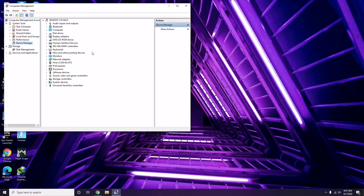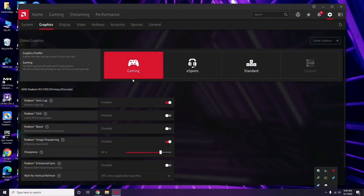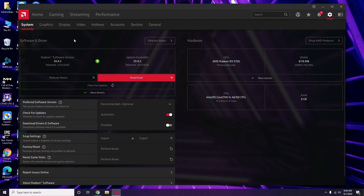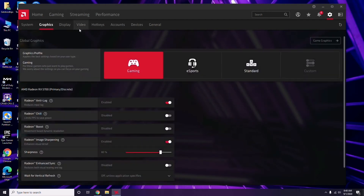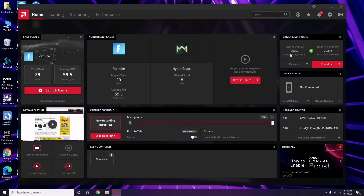From Device Manager you can go for the update option for the graphic drivers. Apart from this, you can also click on your respective graphic drivers — in my case I'm using Radeon — then go to System, then Graphics, and you'll get the update option there. Updating graphic drivers can fix the issue most of the time.